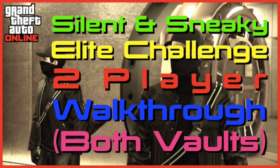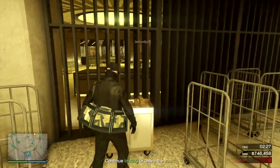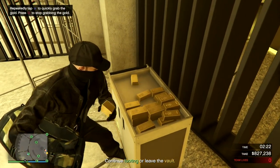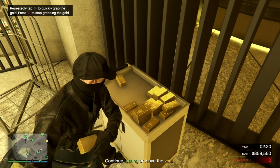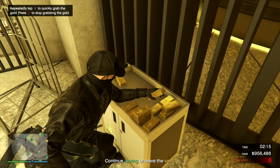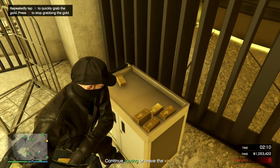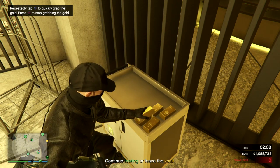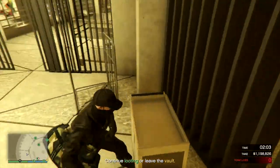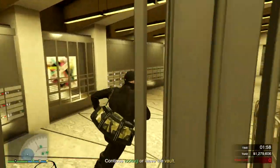Hello everyone. Due to popular demand I've put together a silent and sneaky casino heist walkthrough. Lots of people have been asking the best way to do it, and as some people are finding it the hardest I thought I'd put it together. In this one I'm going to show you how to raid both vaults — the small one and the main one with the gold — it's two player, and you will escape and get the elite challenge, which is completing it within 15 minutes and getting your 50k bonus. So without further ado, let's go.